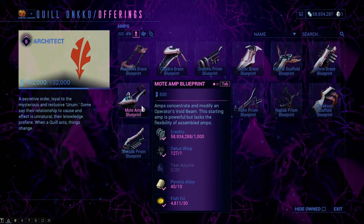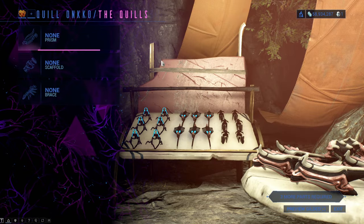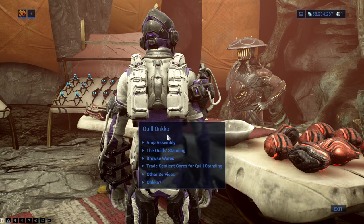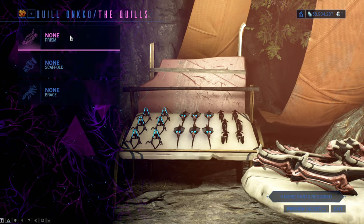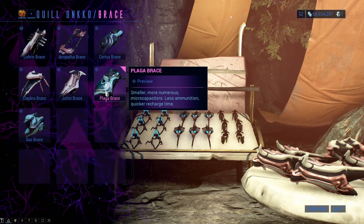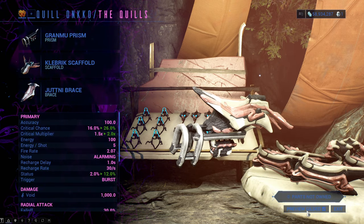By ranking up you will unlock blueprints for Amp parts which you need to craft. You will need one Prism, one Brace, and one Scaffold to create one. If you go under Amp Assembly from Quill Onkko or Little Duck you can experiment before you craft the Amps. You will see the stats and the difference between just crafted ones and Gilded Amps, which you can check in the bottom right corner.